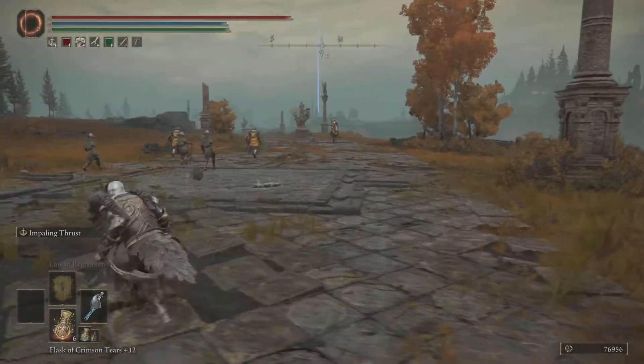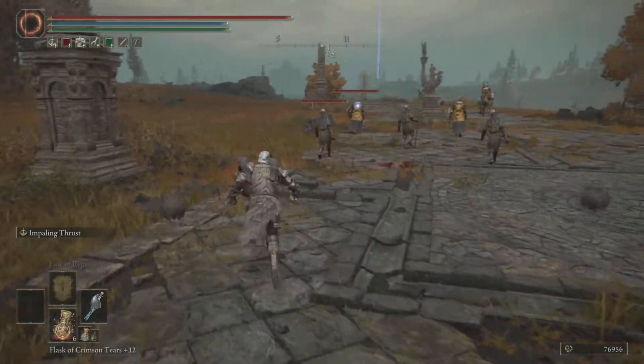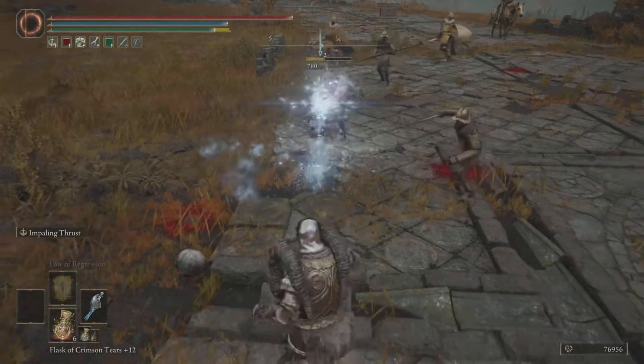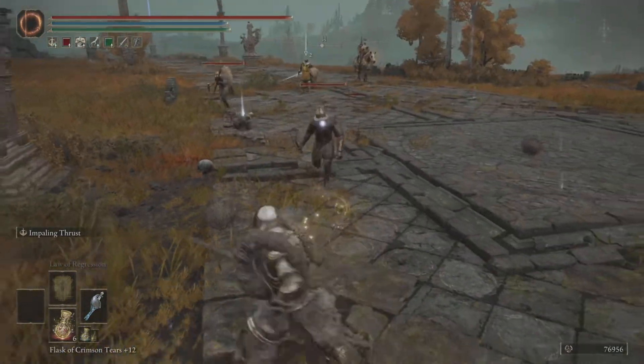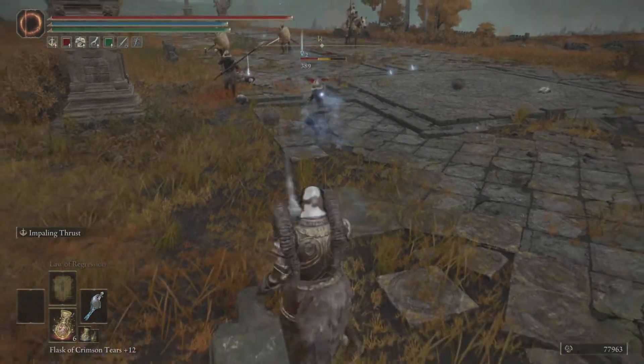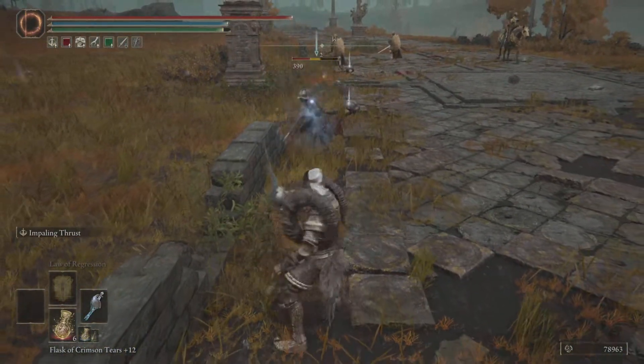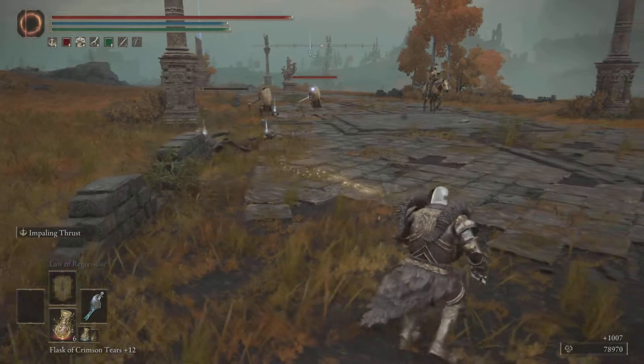All you have to do is press R2 and then circle to perform it. It will look like this - you can dodge. This special attack that shoots frost also does not use any FP.